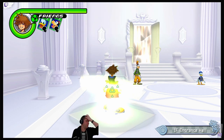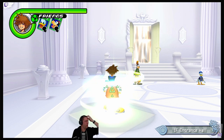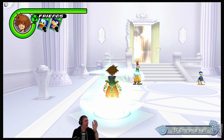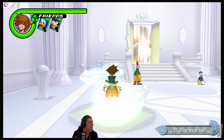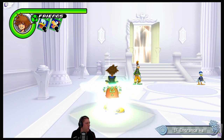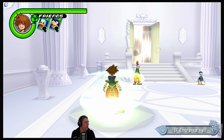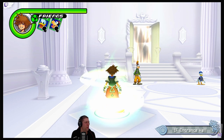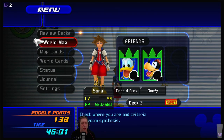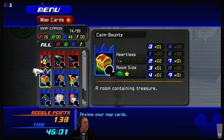We need to get three enemy cards and the ultimate weapon attack card. The attack card is randomly dropped from breakables in Castle Oblivion or bought from Moogle shops after clearing Sora and Riku's story. The drop rate seems higher in calm bounty rooms.